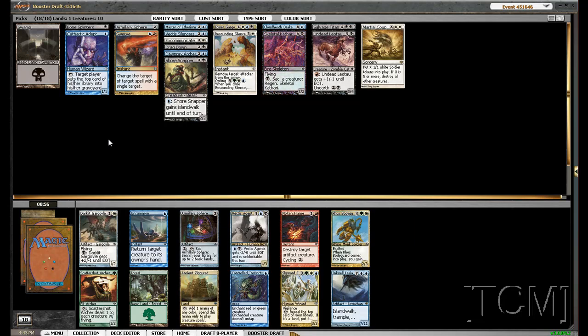Wow, another Armillary Sphere — I'm not taking that. Darklit Gargoyle can be really good, especially if you get an Exalted trigger in there. I don't really see anything else. Maybe Skyward Eye Prophets, but we're not necessarily splashing green yet. So I'm going to take the Darklit Gargoyle.